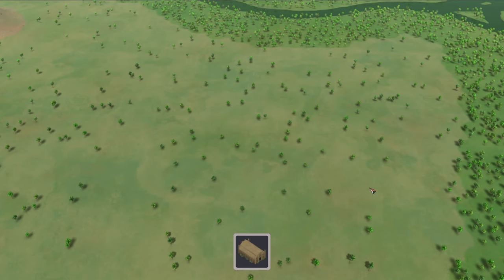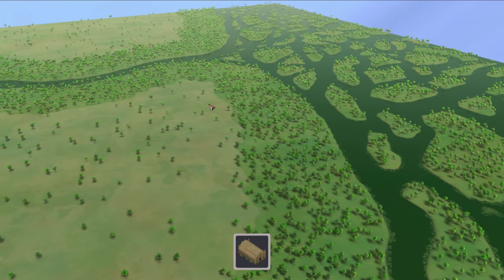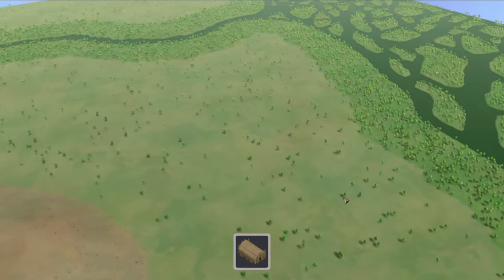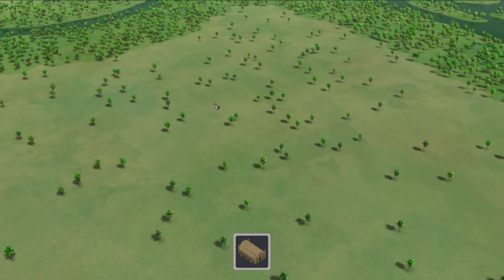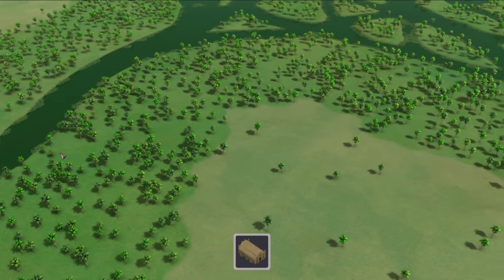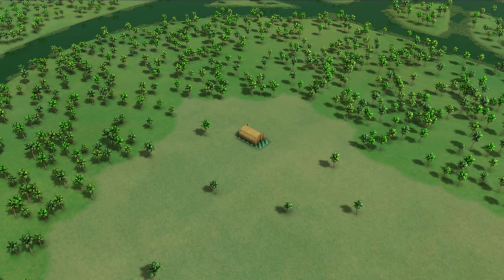All right, we got some music here. Look at this — we got the screen movement with the mouse at the edge. This is actually a decent amount of land, I think. You can see literally the greener grass is where the more fertile soil is. So we're going to start off by putting our warehouse down right here.